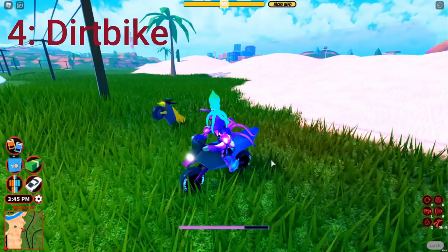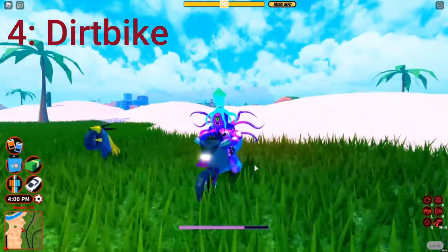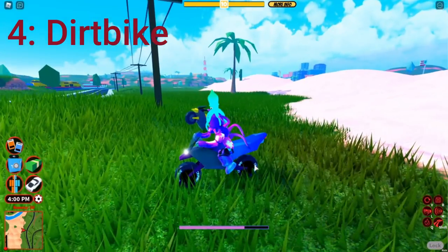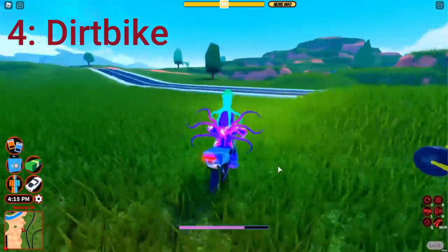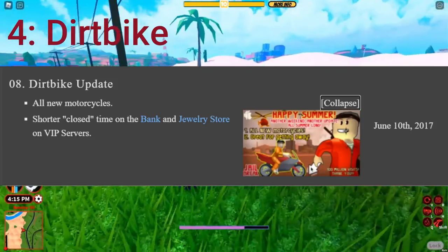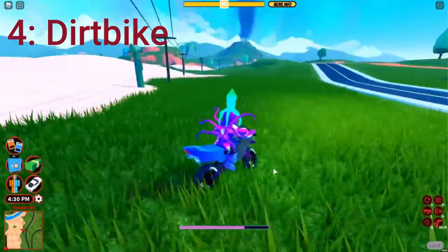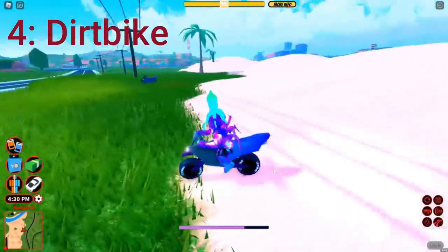Number four: the Dirt Bike. The dirt bike doesn't need a buff and it looks decent how it is — but think again, this thing was added to the game in June of 2017. It's almost reaching the four-year mark, added only about two months after the official release of Jailbreak. A lot of people think this thing should just be retired since we already got better bikes like the patrol bike and the volt bike.